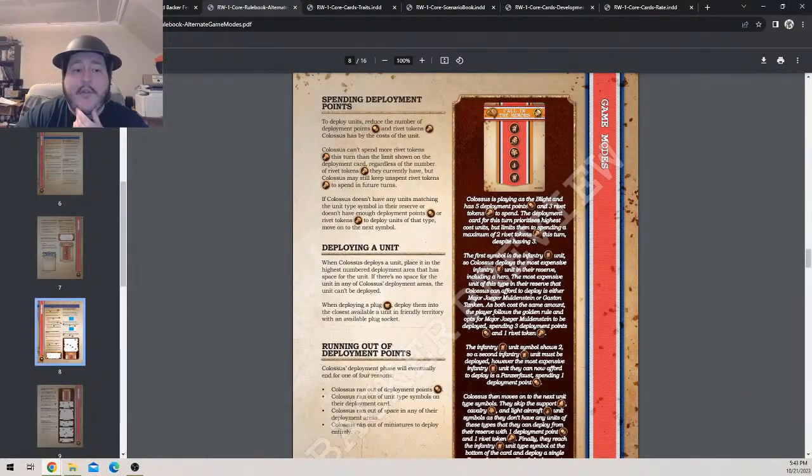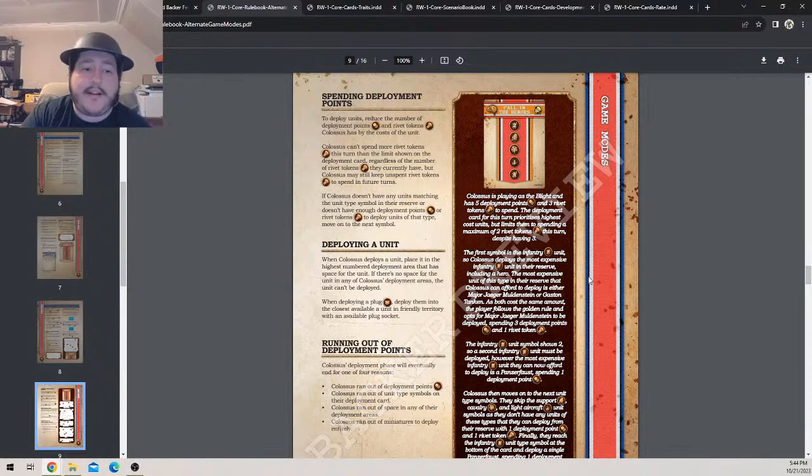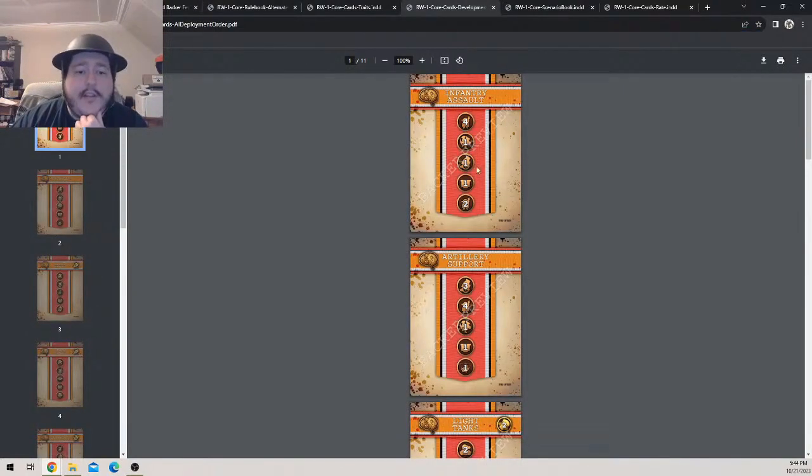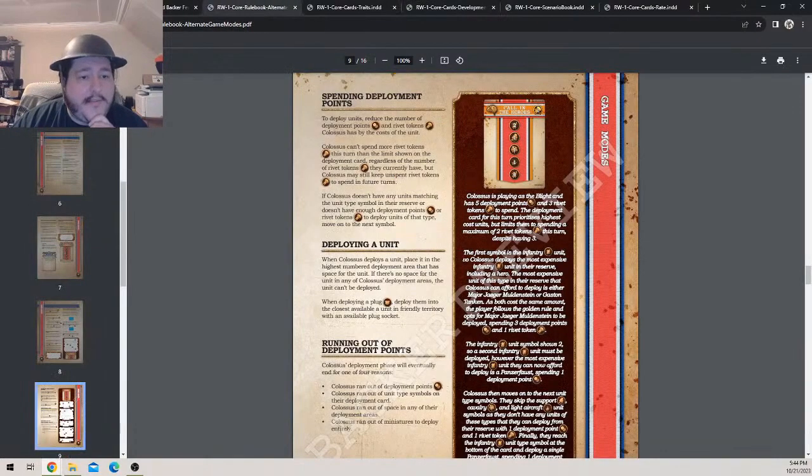When resolving the lowest-cost symbol, deploy the lowest cost units in Colossus's reserve based on deployment points. If multiple units have the same deployment point cost, deploy the one with the lowest rivet token value. Colossus can't spend more rivet tokens this turn than the limit shown on the deployment card, regardless of the number of rivet tokens they currently have. They do keep unspent rivet tokens for future turns. Not all cards have that limit.